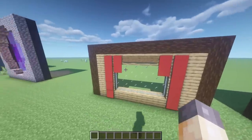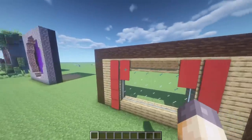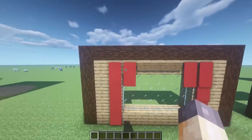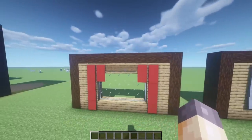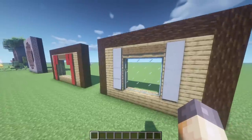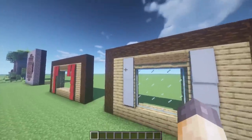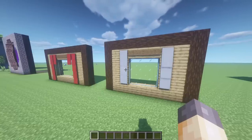Coming down here, we've got some more simple ideas that might be useful in your survival world. Using banners you can make these kind of curtains, which is really nice. I also use signs above the window to act as a curtain rail, which is a little bit more unique than just adding curtains on either side. Just a few banners placed down makes a nice little curtain.